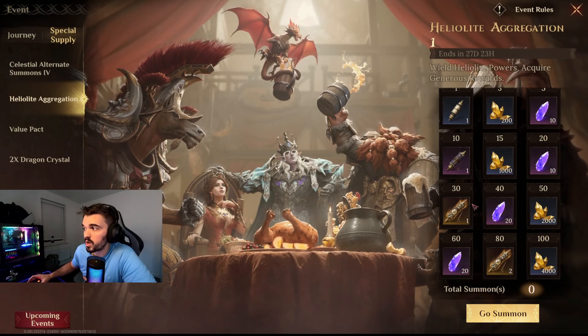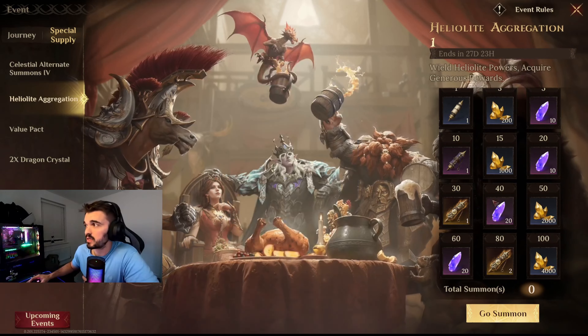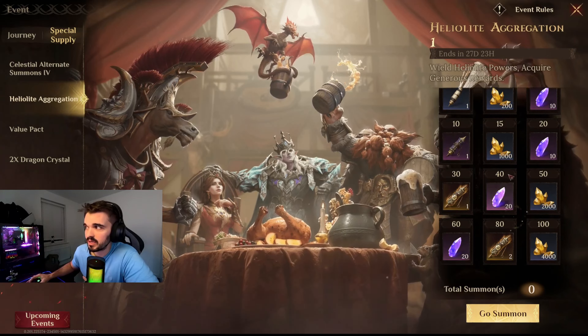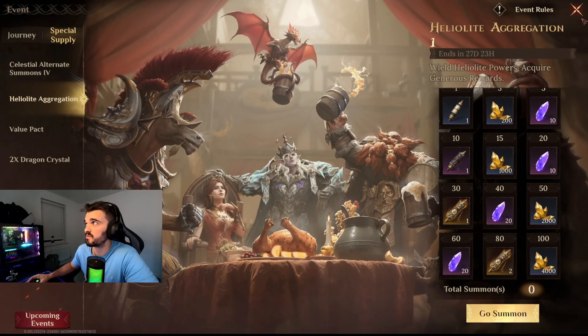So if you do like 100 summons, you'll get 4000 Incense of Creation. It's good, but I'm not gonna do 100 summons just because of this. I mean, it's good rewards. I've been saving all my gems and everything for this.